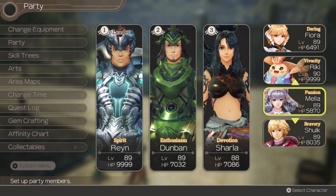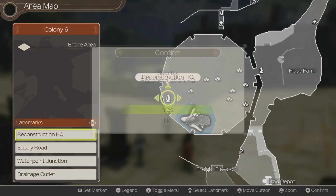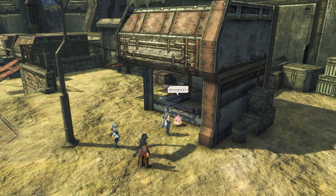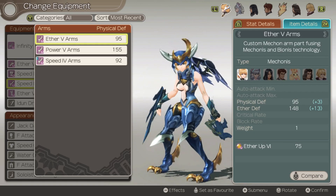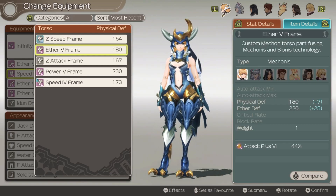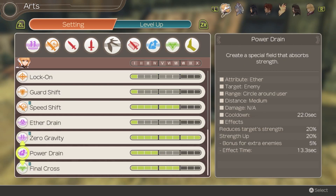We're going to switch to the Aether party: Sharla, Melia, and Fiora. First, let's check Fiora's equipment — heading to a Colony 6 shop. I want to buy the Edondrones because these have Gun Drones. Gun Drones attacks in a circle around Fiora and crucially, unlike Sword Drones, it is Aether type — and unlike Cannon Drones, it's much better. Equipping those along with Aether gear. She's already on max Aether Up, and I want the Haste frame rather than Attack plus — Haste is much more useful here. Initial Tension, Double Attack, Art Heal — all good.